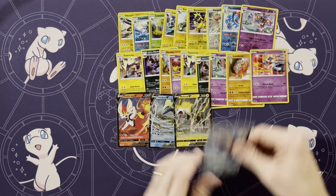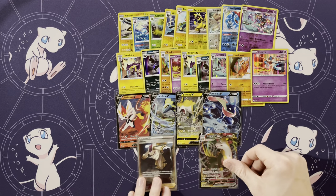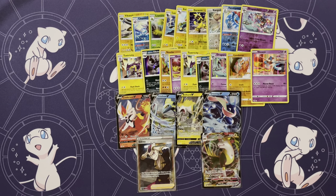We got four Vs, plus a Full Art Sydney and a Bolton V-Max. Overall, the quantity and the quality were both low on this box. Usually if you have low quantity you can make up for it with a nice quality pull — that was not the case here. But that's okay; we probably needed some of these for the master set. If you guys liked this, make sure you like and subscribe. Thanks for joining and we'll see you next time.